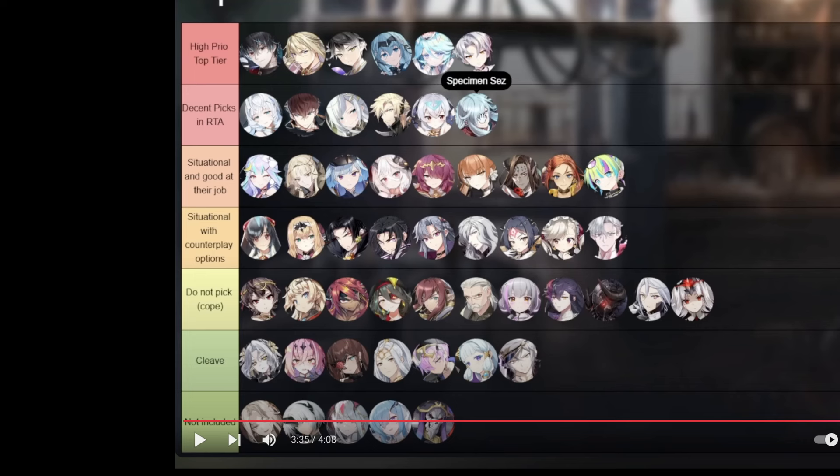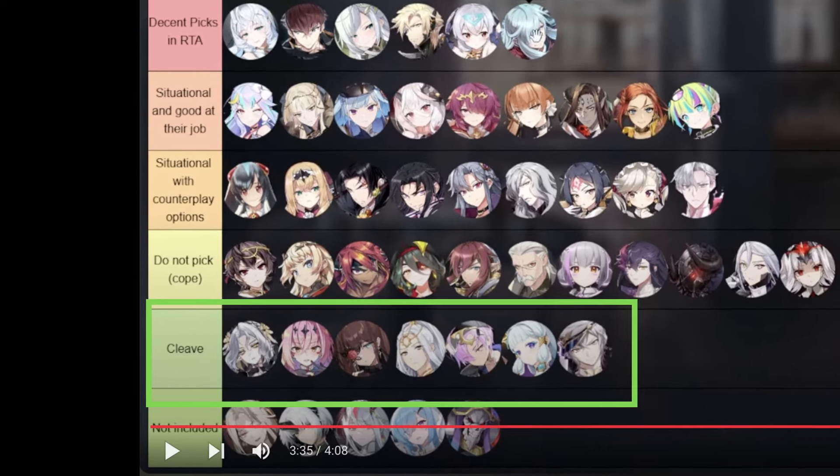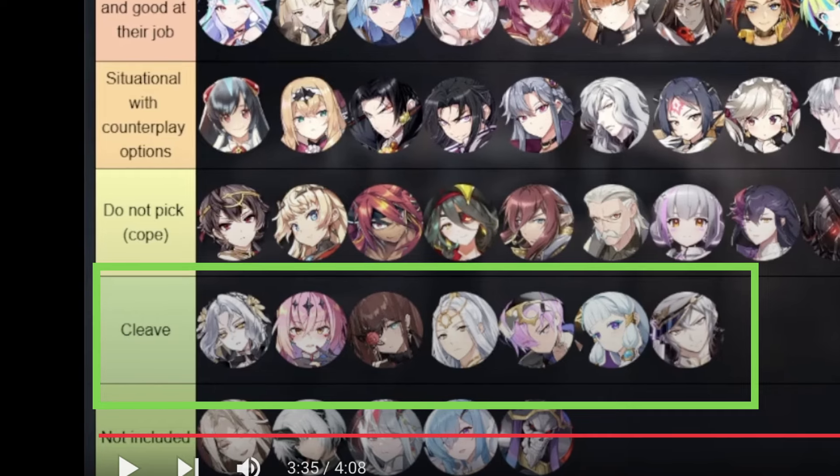Rule two is that my tier list should be a very straightforward ranking, S tier through C tier — no weird rows that just confuse new players, like this right here. I have no idea why some content creators make a tier list then put cleave into its own row. Why not just rate these units instead? Even if the creator doesn't cleave, they still play against them enough to come up with a ranking.